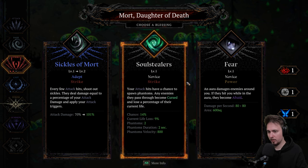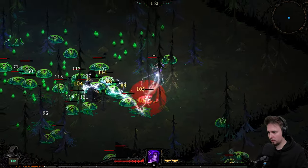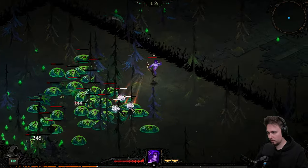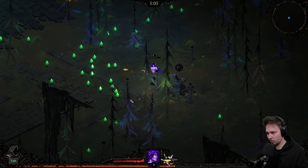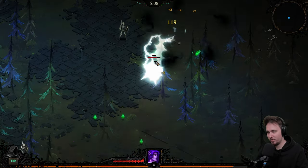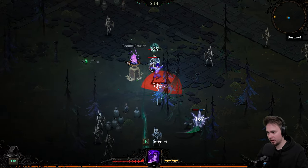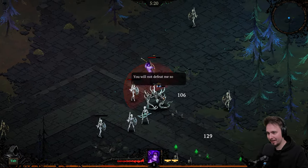Level up! Soul stealers — your attacks have a chance to spawn phantoms, and we'll be able to produce a cursed. Now let's collect as much as possible — this feels much better right now, because we actually can do something and collect. Four percent power — we don't have any power, I don't think we picked power yet.